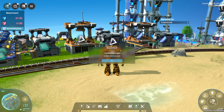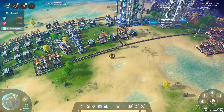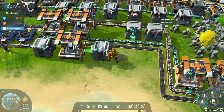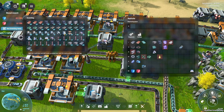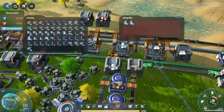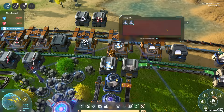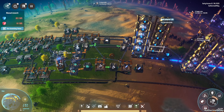Greetings and welcome back to Dyson Sphere Program. I'm Catherine of Skye and as you can see we've just unlocked the next mecha move speed bonus with our research. I did look at our inventory and I think I'd like to get a few more things - the smelters we were looking at making. Let's go shopping for those real quick, maybe take two full stacks and leave the 31 at home.